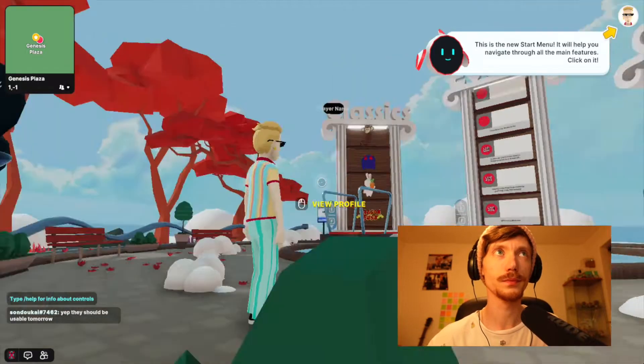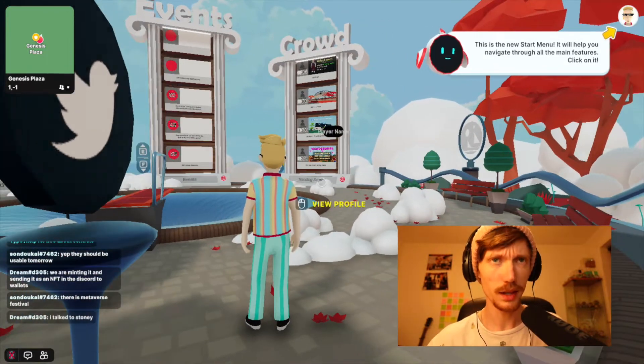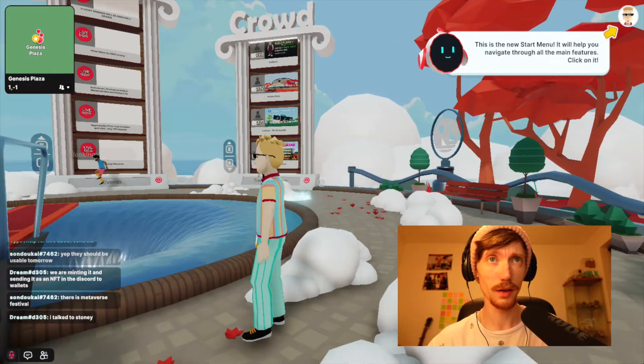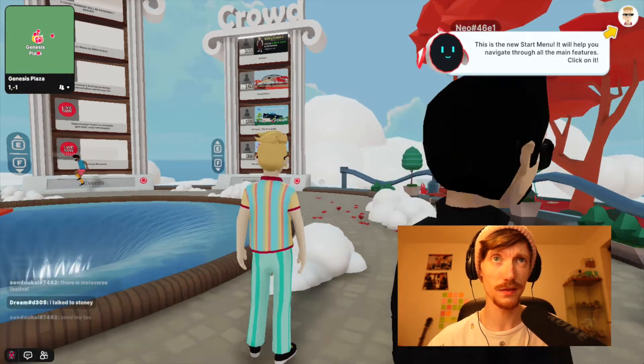This is where we're starting off. I'm using the mouse as my view direction, and then I'm using the W key to go forward, D to go right, A to go left, and S is backwards. If you want to toggle the view between third person and first person, it's V.